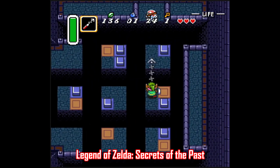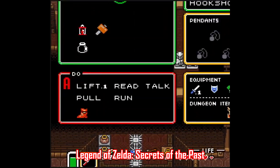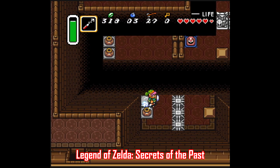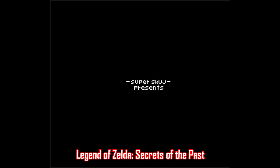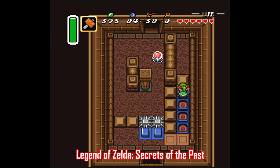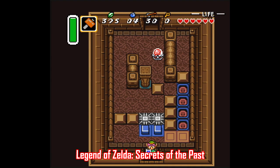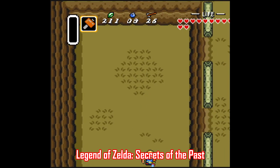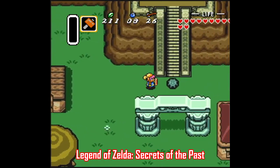A Link to the Past is another game that's starting to get some momentum in the ROM hacking world. Of course there's the hugely popular Randomizer, but some folks are doing solid work with brand new puzzles and adventures, like Secrets of the Past, made by Super Scudge. This one can be a little rough around the edges, but it's got a fantastic amount of creativity with the way some of the puzzles are laid out. It's still approachable without being ridiculously difficult, and it's got all new dungeons with a new overworld. Check this one out if you're looking to scratch that Zelda itch.